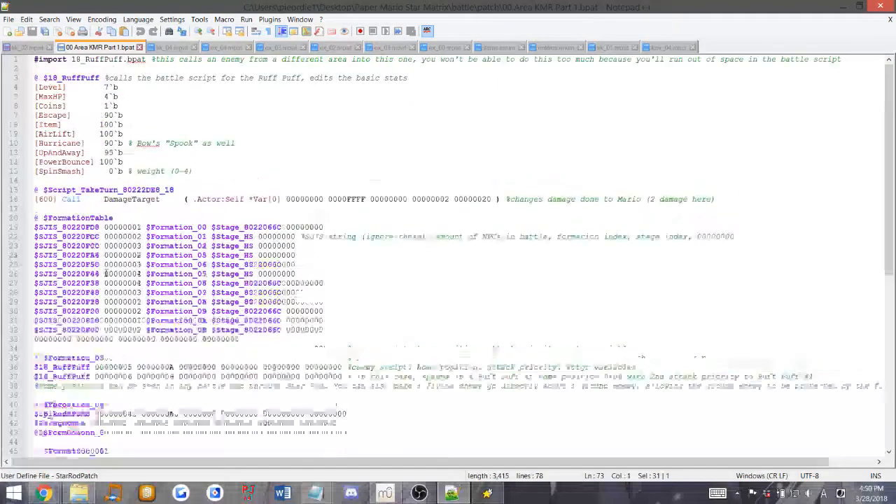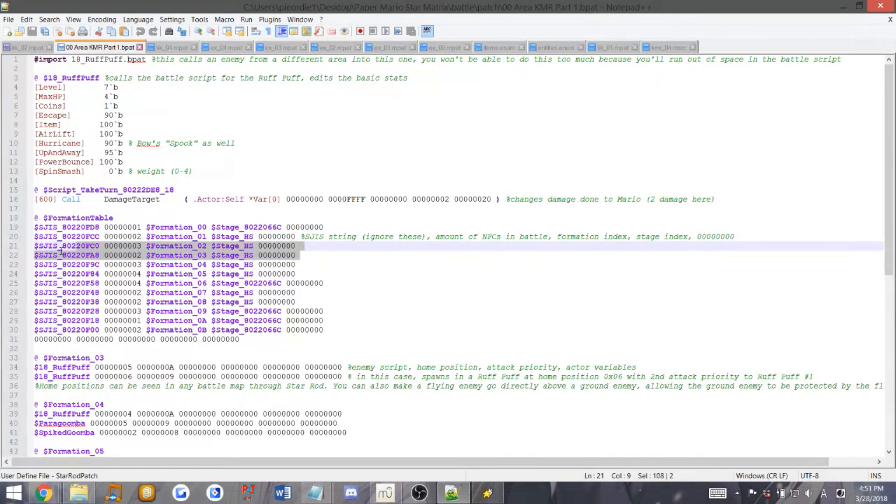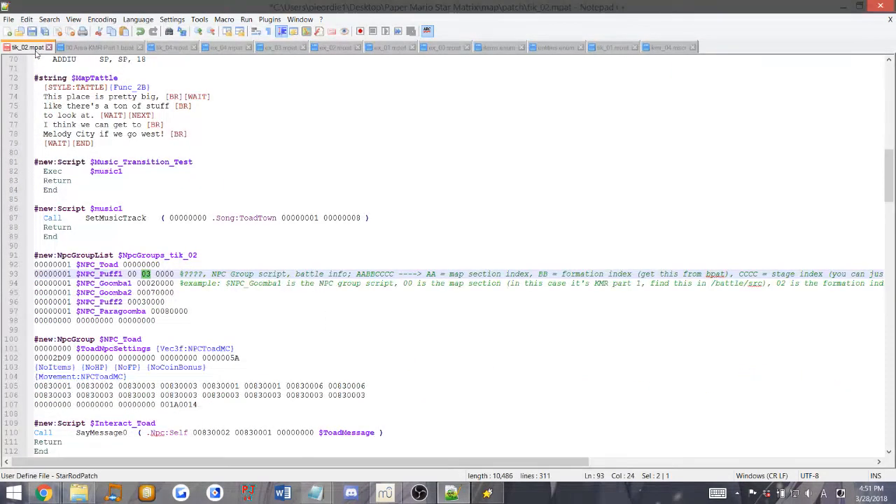Now that we've done that, we have successfully looked at the formations and how they're set. Going back here: we have section index, formation index, and stage index. Section 00 for the first section which is KMR. We have 03 which is the formation - formation 03 right here - and this takes two rough puffs and the stage I made. The last one is the stage index, which you can set to 0000 and just set the stage in the BPAT script. We have a few different enemies in here: Puff, Goombas, Netherpuff, Paragoomba - these are all various formations with different IDs.